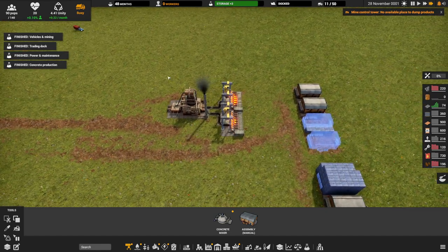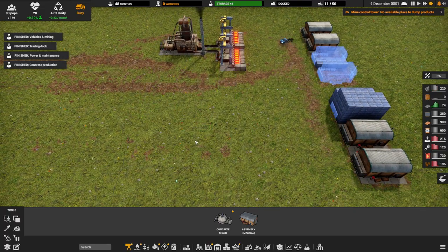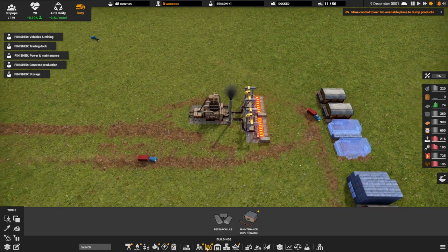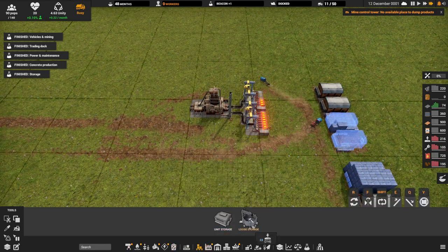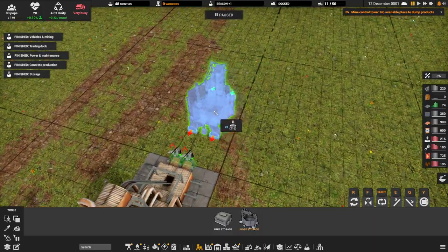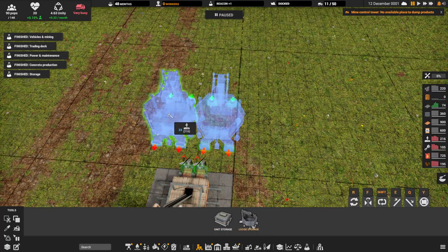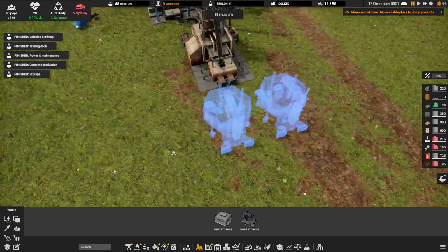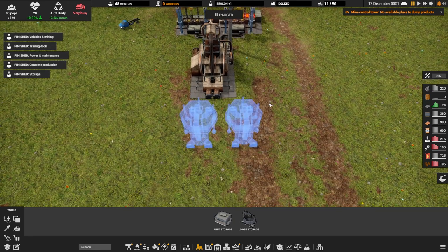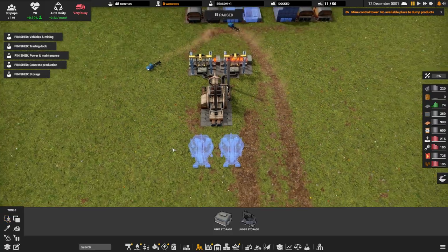We could duplicate the coal setup, which I think is probably a good idea. I'm just waiting to get my loose building, which we just got. So now this makes our life a heck of a lot better. Let's run this over just a tiny bit to make it look a little better. We're going to cut one of these and then we can put our unit storages.